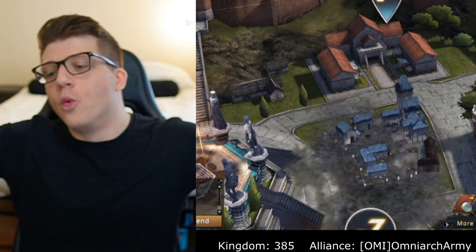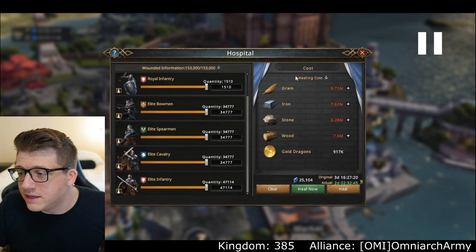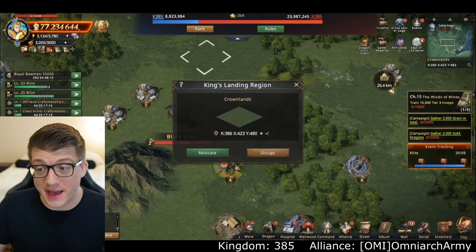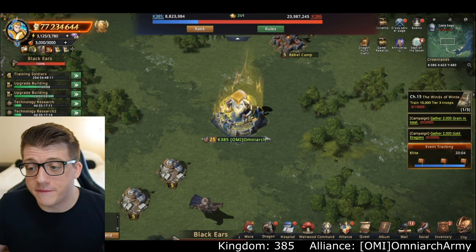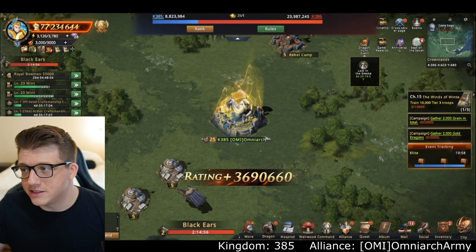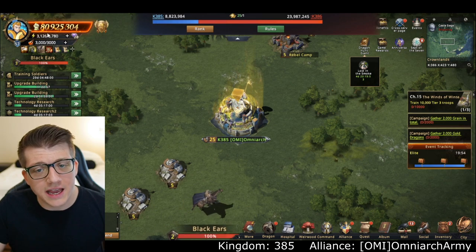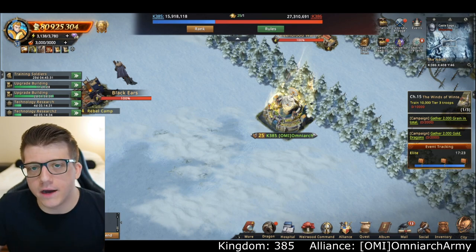My soldiers were already either in the hospital or six feet under. Look at this healing cost — this is a crazy amount. Now I'm panicking. I've got to leave, I don't know what just happened. I teleported a little bit off screen and used my diamonds to heal everything down — and that was probably a mistake because I only gained about 3 million power from it.